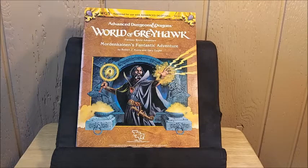Welcome back to Page 121. Here is Part 2 of the run-through on module WG5, Mordenkainen's Fantastic Adventure, set in the world of Greyhawk. Just as before, there are spoilers in this. If you plan on playing or running this module, now would be a good time to turn this video off. I'm going to be giving up some spoilers.